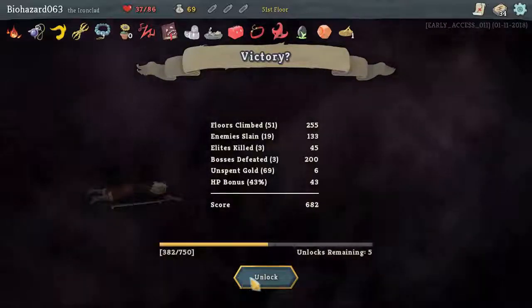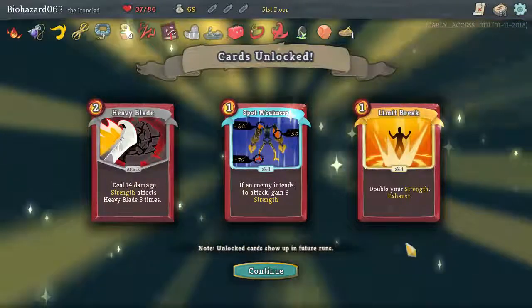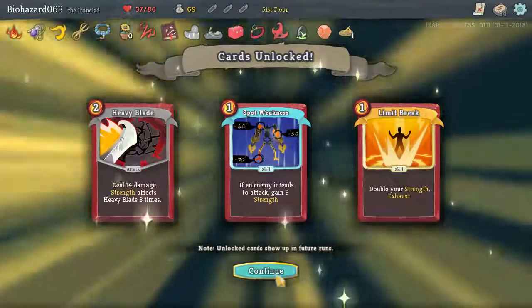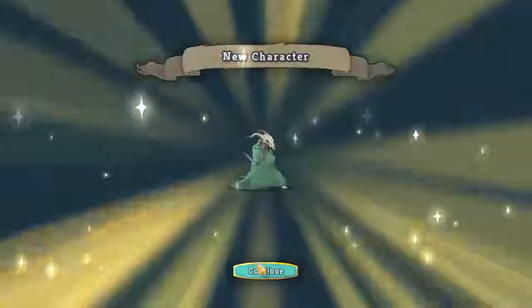Well, that went well. Cards unlocked: Heavy Blade, Spot Weakness, Limit Break. Cool. Hey, we got a new character too. Cool — he looks cool.